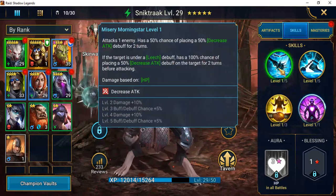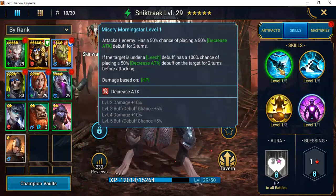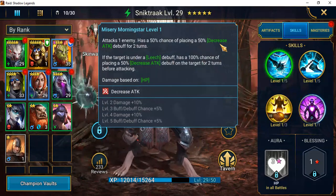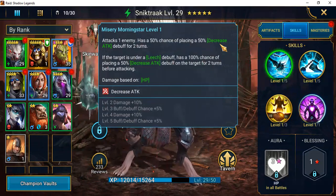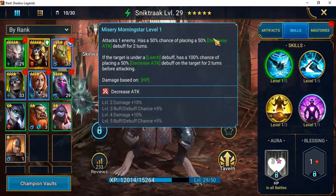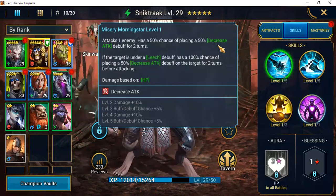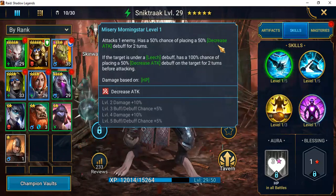On his first skill, Misery Morning Star, he attacks one enemy and has a 50% chance of placing a 50% decrease attack debuff for two turns. Early game especially, this is going to make him really important as you're trying to progress in dungeons — it'll make the keeps a lot easier to deal with, and those bosses that can heal themselves right after delivering a huge attack. Areas like Ice Golem and parts of Dragon's Lair are places I struggle with more on my free-to-play account.